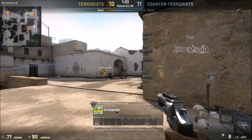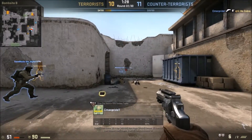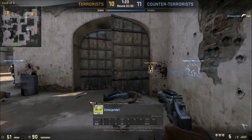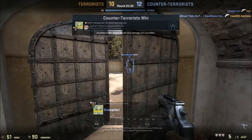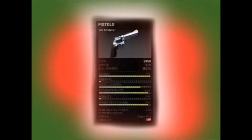This is the R8 Revolver, the new weapon added to CSGO. The weapon costs $850 to buy, with a return value of $300 per kill. The damage is 115, with an armor penetration of 97. This makes the weapon highly, highly valuable.